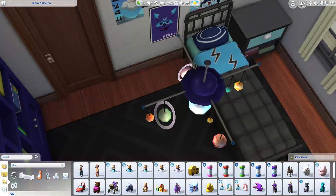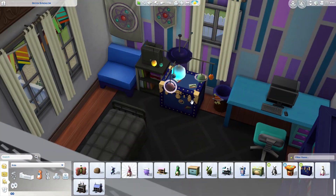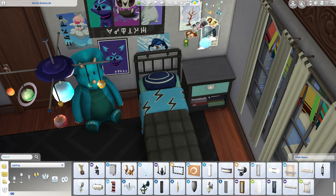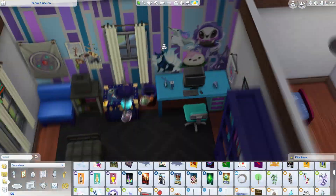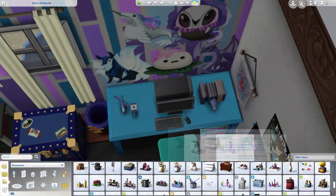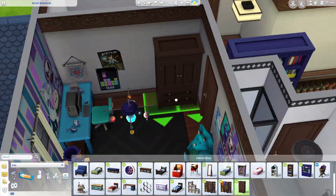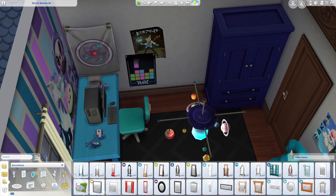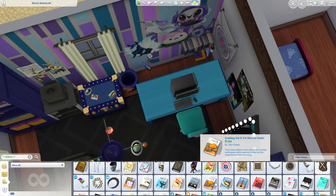This is Adam's room - the geek. He has a lot of those MySims Void Critters figures - the Sims version of Pokémon - around the room, like posters and probably a few cards from the debug catalog too. You can find a lot of funny stuff in the debug catalog. If you google 'Sims 4 cheat codes' it'll be right there.